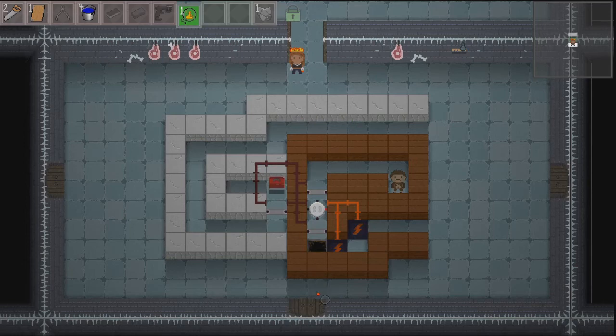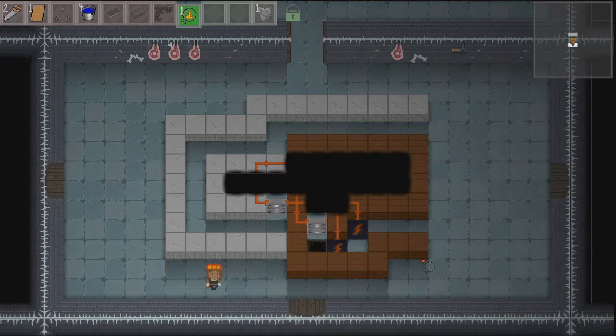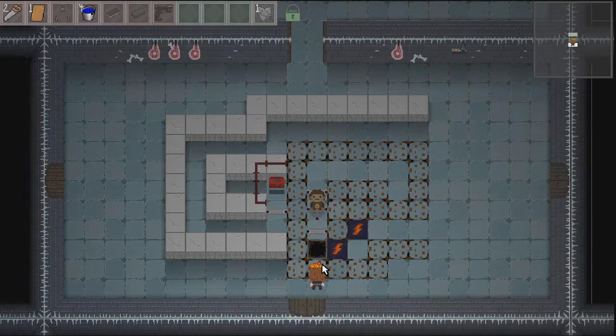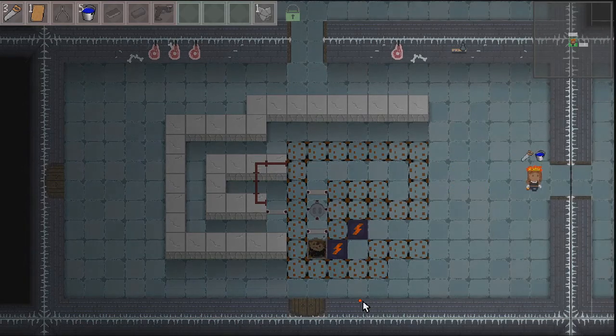The idea is I stand down here, I burn everything down — it's all contiguous wood so it all burns down. He walks directly towards me, falls in the hole, and I get out. This is the kind of thing I wanted to take advantage of. I'm going to stand here, burn everything, then have him walk towards me and then solve the room. And then I took advantage of my fleeting memory.